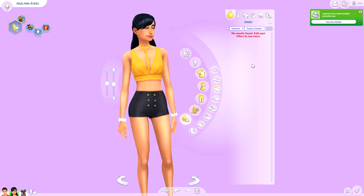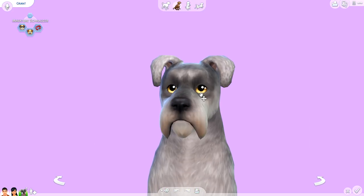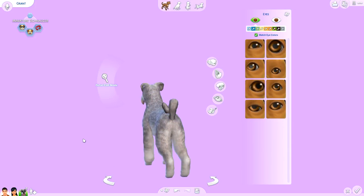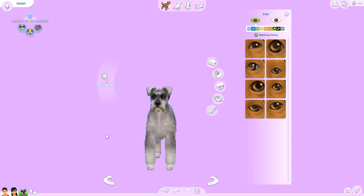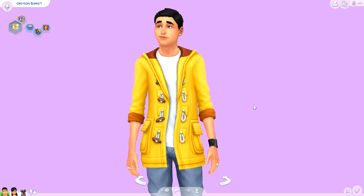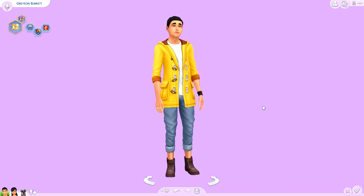That just about wraps it up for this CC shopping with me video! We also downloaded some custom content default eyes - I'm a little impartial about them. This is what they look like with the default versus the new custom content default eyes. Let me know what you guys think in the comments. I'll link all the websites we visited in the description below in case you're interested in shopping too. Don't forget to comment, rate, and subscribe - I'll see you guys next time!